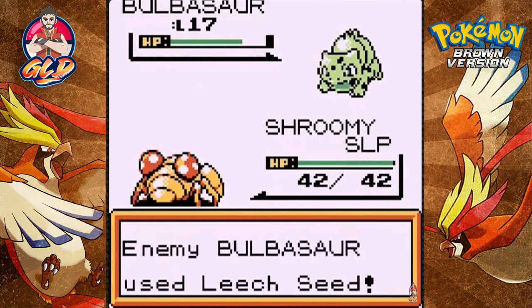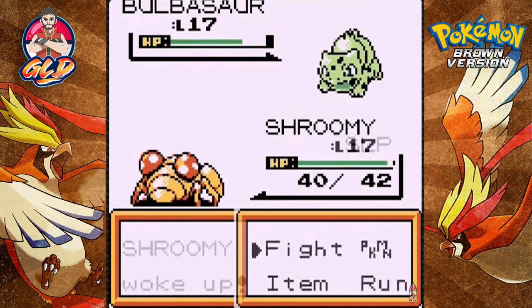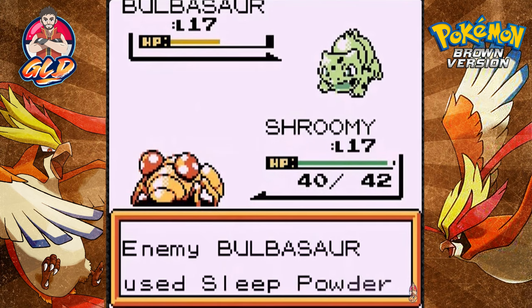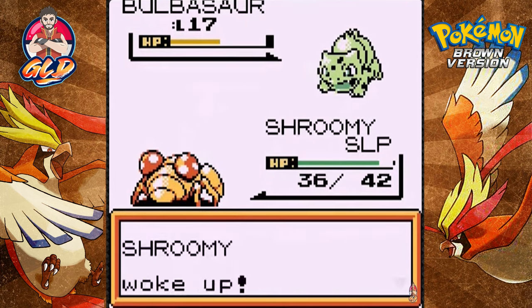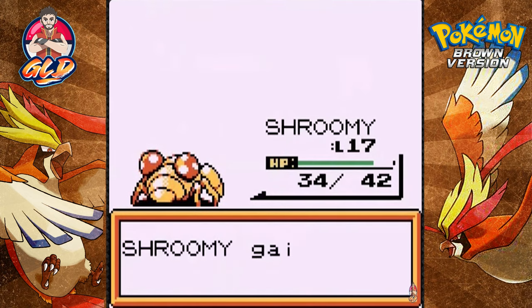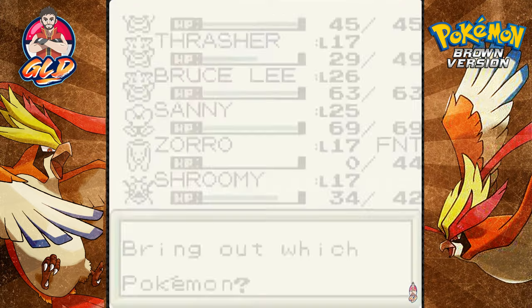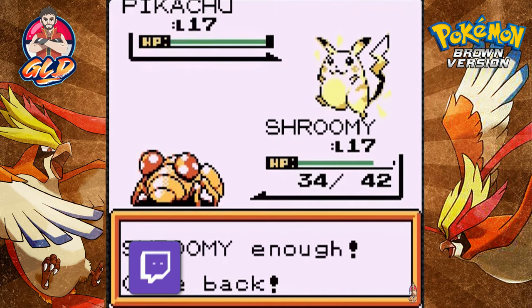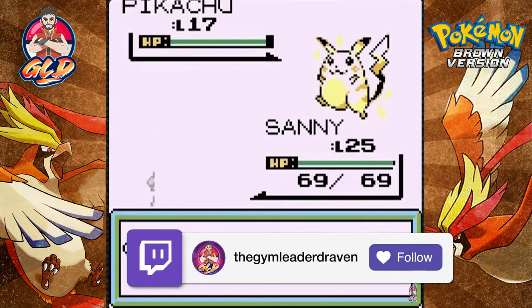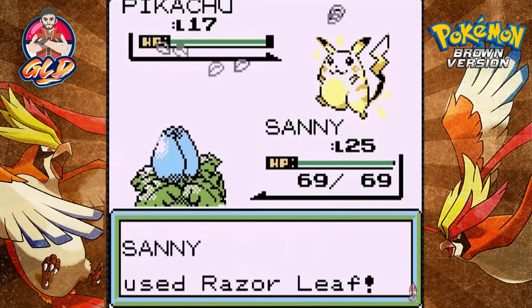Having to speed through the sleep loop — it just annoys me when it gets stuck like that. This trainer apparently has all the Generation 1 starters. I believe you can actually capture a Pikachu somewhere at the very beginning of the game too — and here comes Pikachu.